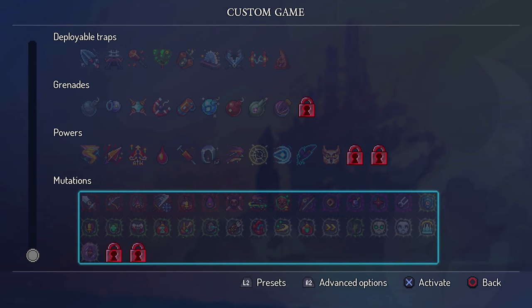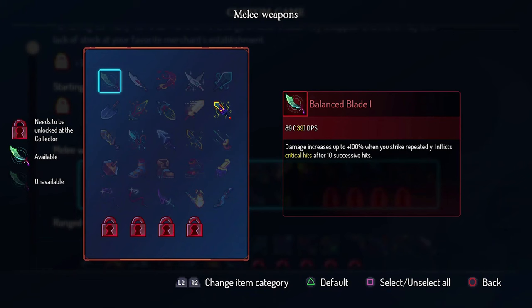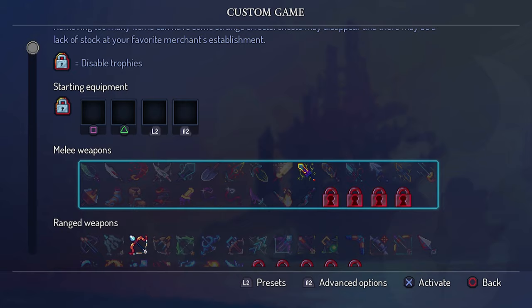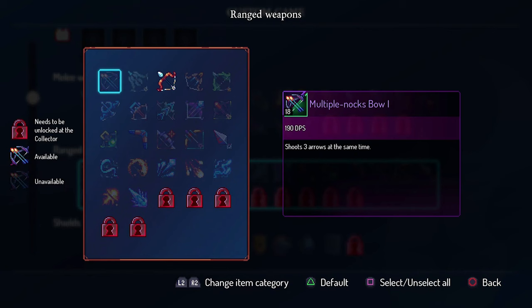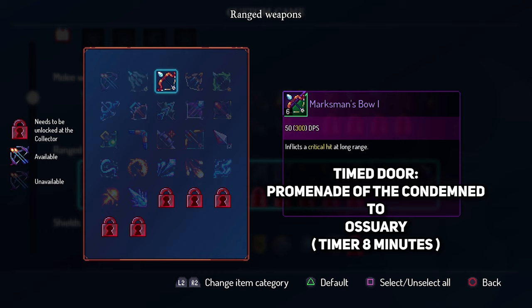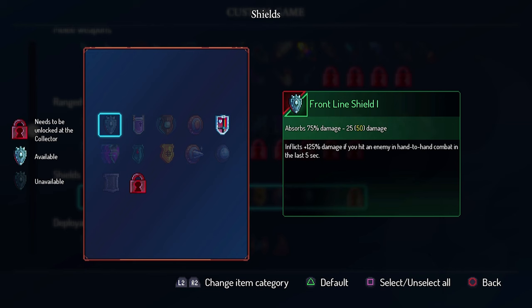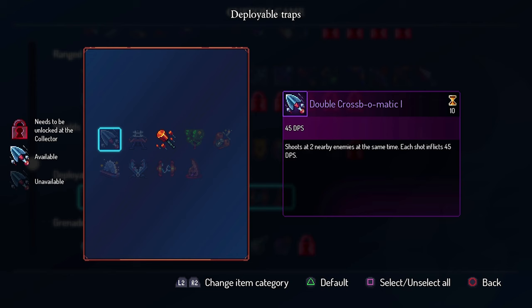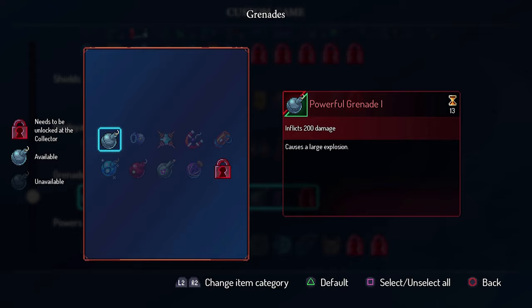Select the Giant Killer — the blueprint is dropped by the Giant himself, so be sure to beat the Giant first on a lower difficulty. The Marksman's Bow blueprint can be found behind the timed door when you go to the Asuri and reach it before eight minutes. Rampart Shield blueprint is dropped by the Shield Bearers. Heavy Turret blueprint is dropped by the Slashers. Powerful Grenade blueprint is dropped by the Bombardiers.